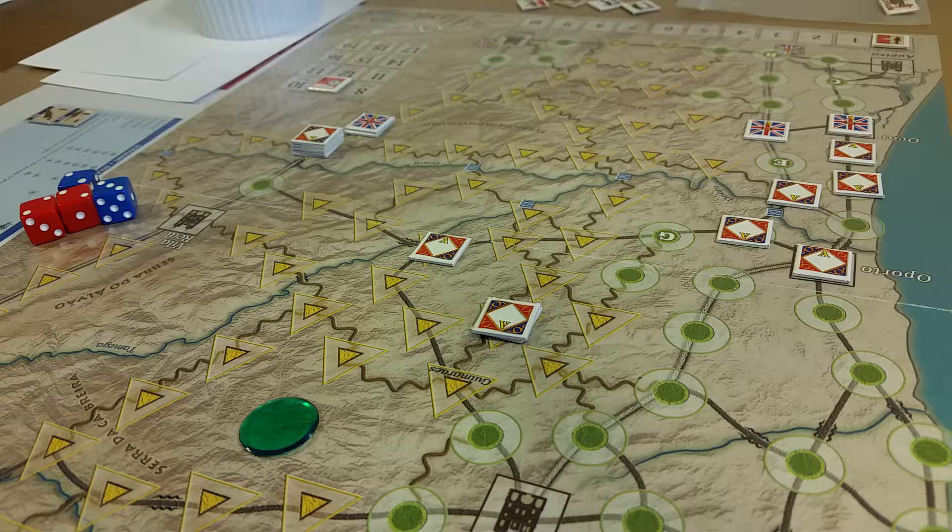You roll 1d6 — if the result is less than or equal to the morale of the unit, subtract one loss from the unit. Losses due to the creation of a garrison cannot be salvaged. So Mermet could potentially get that loss back, though it's fairly significant that you take a whole turn out for recuperation. Non-activated, non-demoralized units with no enemy stack in the zone qualify for recuperation.